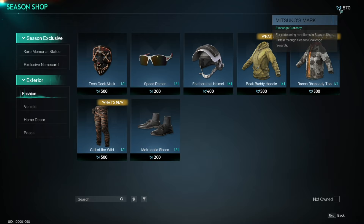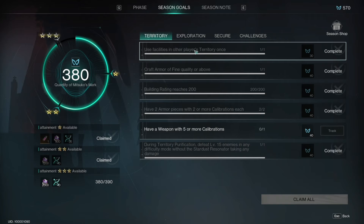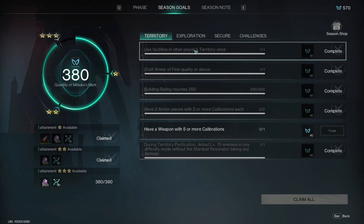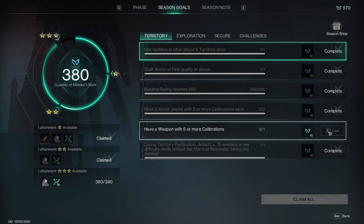The currency you're going to be using to purchase all of these is called Mitsuko's Mark. The way that you earn this currency is by going back to the Season Goals section and clicking in to either of them — you'll see there are tasks you can do to earn this currency. For example, I have one I haven't completed yet: have a weapon with five or more calibrations. That's something I can easily do, and I'll earn 40 Mitsuko's Mark for that.